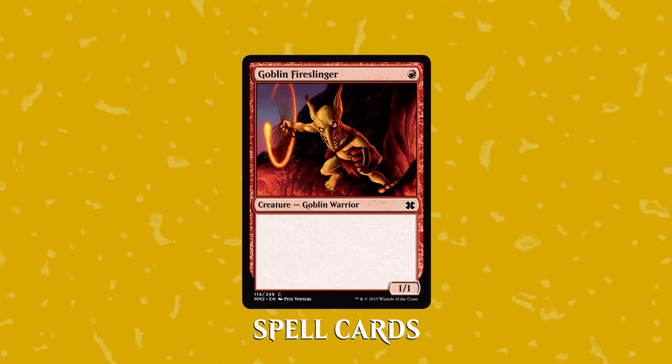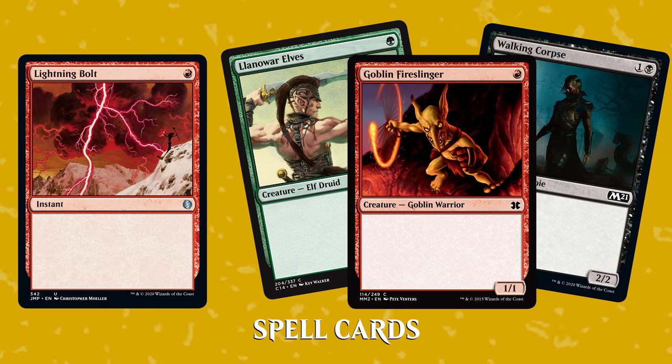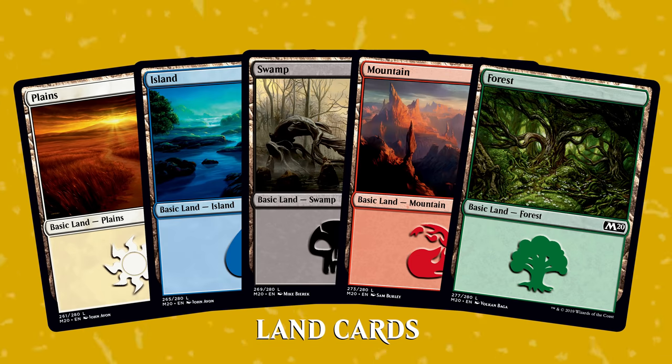Lands also say the word 'land' here in the middle. Now, the spells are the cards that actually do stuff in the game. They might be creatures which can attack your opponent, or a lightning bolt that can deal a ton of damage to something. Lands, on the other hand, are a resource that allows you to play your spells.